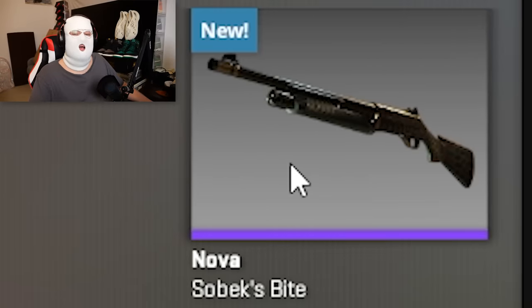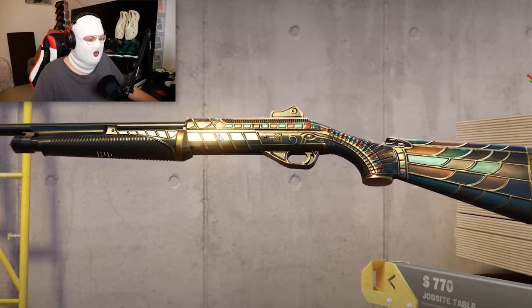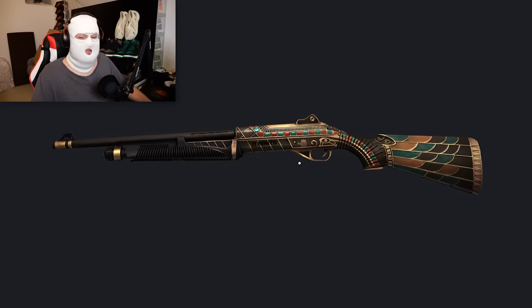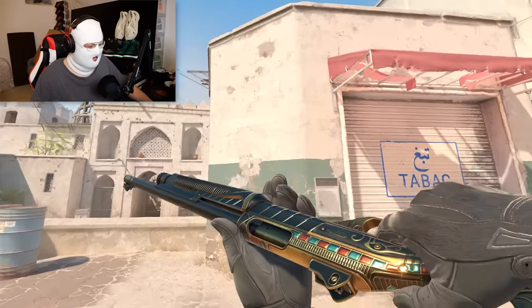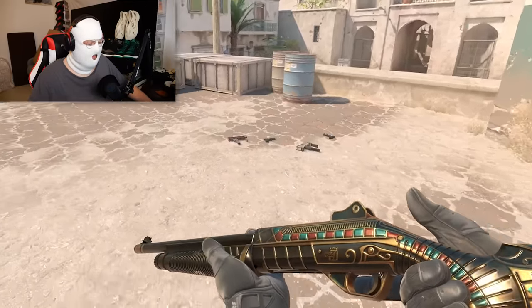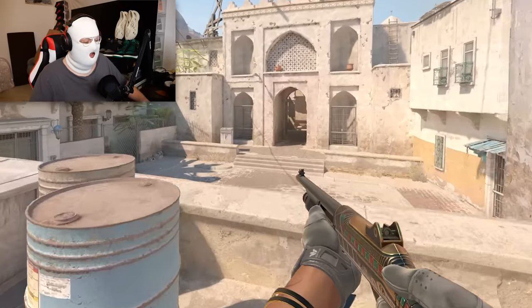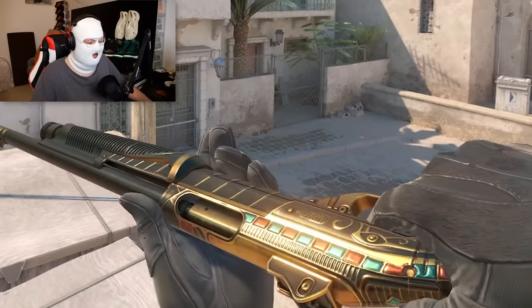Next skin is a Nova — it's the Subex Bite from the Anubis Collection. It is pretty new but it's still only 8 euro, and look what they did to it in CS2. This is what it used to look like in CSGO, where it was matte and not very cool. Here it is in-game — it is very, very metallic and shiny, and really sticks out. For 8 euro, this is definitely a very underrated Nova.